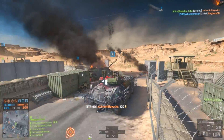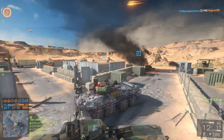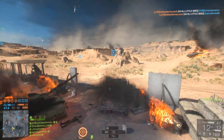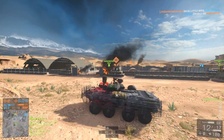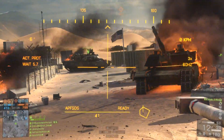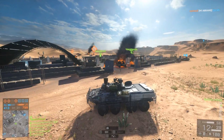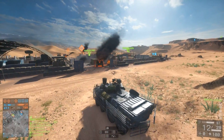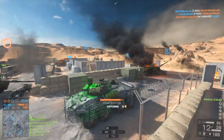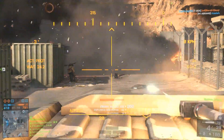The Alienware Alpha base model is about $700 in Australia, the medium model is about $900, and the highest model with the i7 and 2TB hard drive is $1,300. So I'm going to show you how to spend $1,000 and get the same experience — except a lot better.